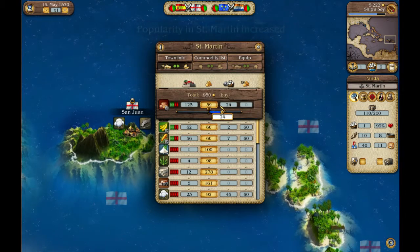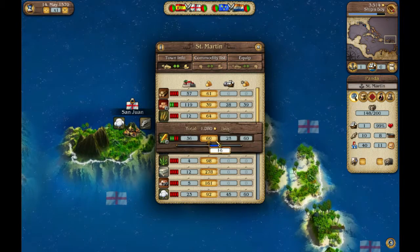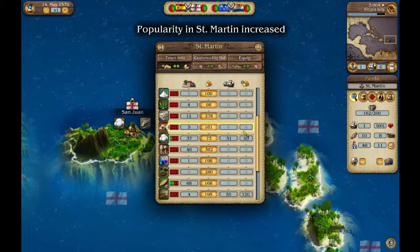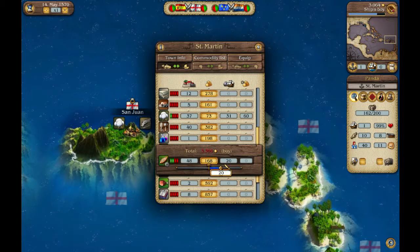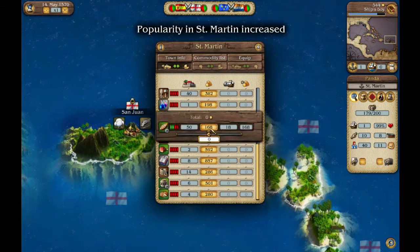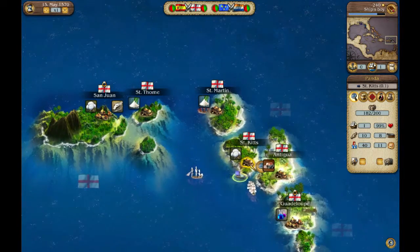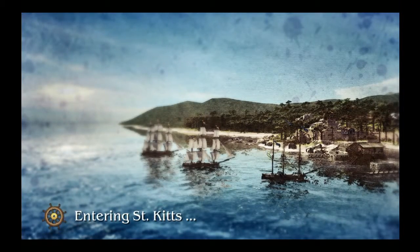As you make more money you'll end up buying more ships that can run trade routes. As you can see tobacco is in demand so I could sell tobacco for a nice price, but I like keeping these trade goods for the French and I'll buy as much of them as possible. So we can go into St. Kitts and see what it looks like.